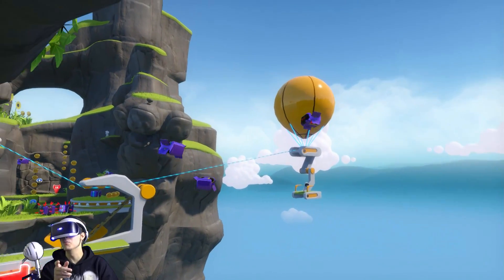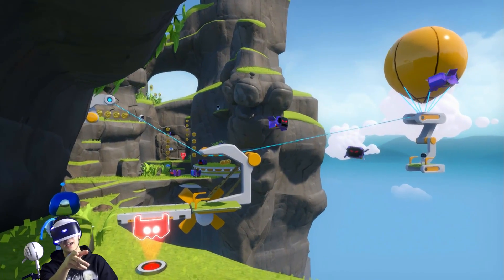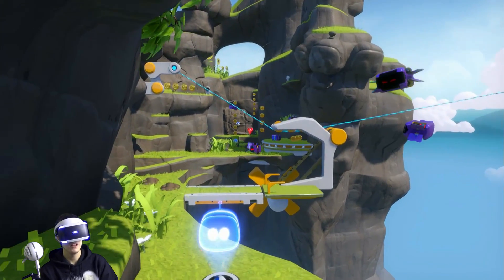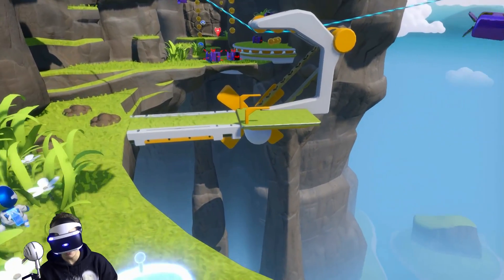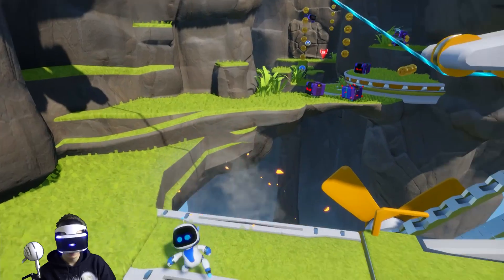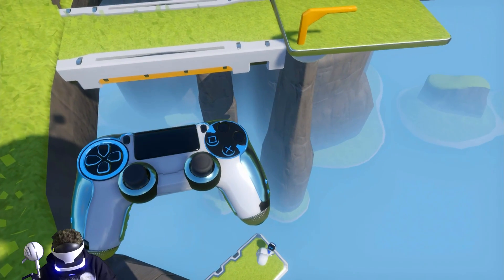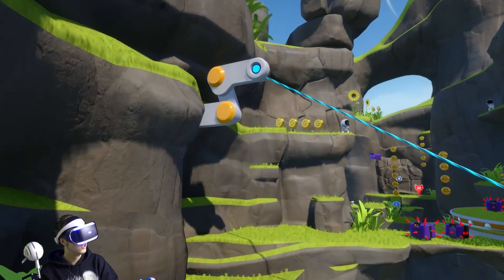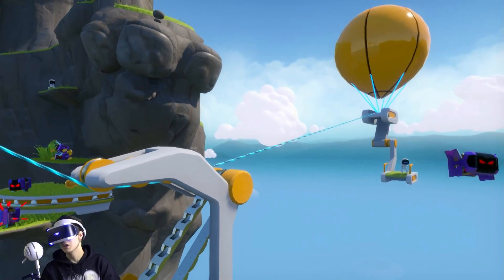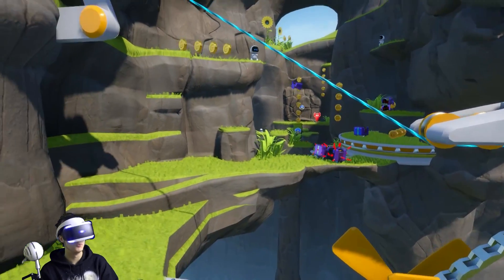Now this is the second play bot that you're going to need player two to help you with. Basically I'm going to have to stand on that little lift over there and then player two is going to have to blow the turbine so I can go over to that balloon. If you look down here, can you see that play bot? Let's go rescue it. You stand on this and player two blows that and it takes you over. I did spend a long time trying to jump onto the wire here but you can't — it doesn't work, so you will need a second player.